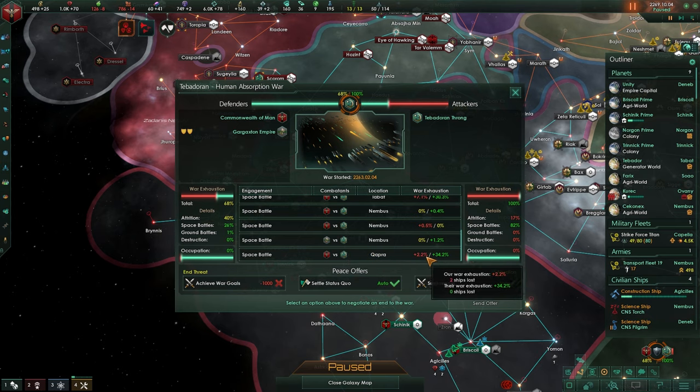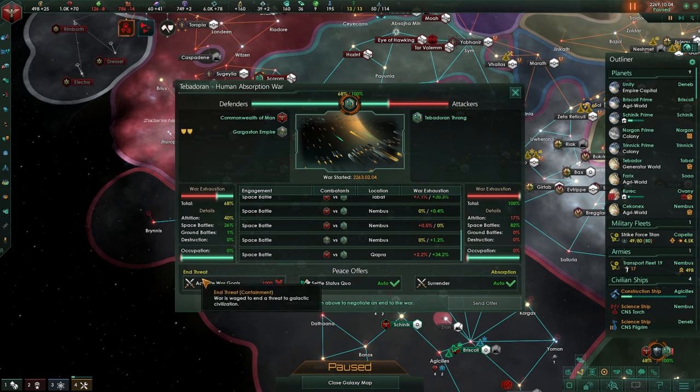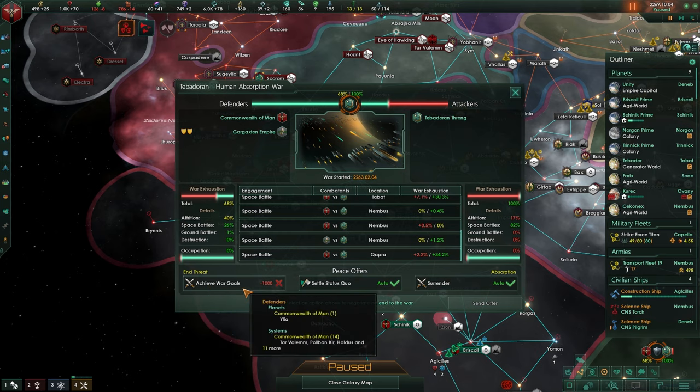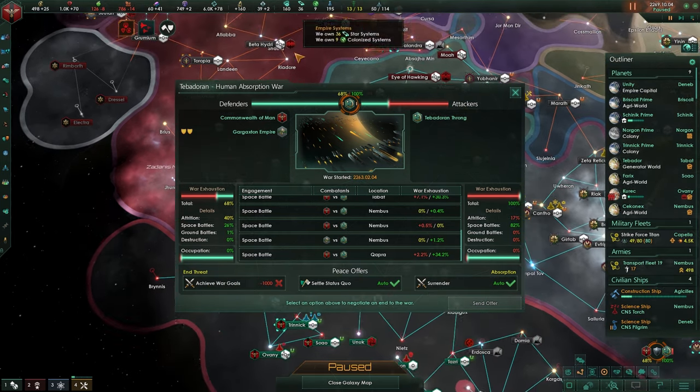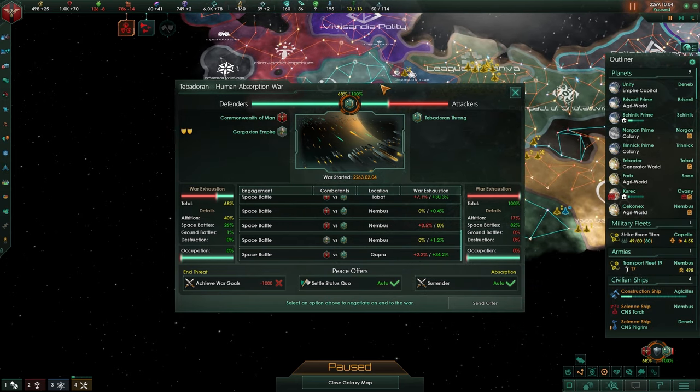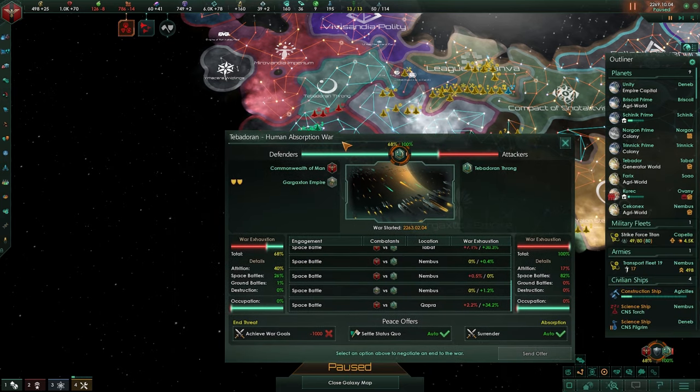I'm not quite sure if this was for them or for us - I think that might be just for them. Your end threat - so your war goal. Now because we are fighting a hive mind, you don't have to set war goals, you don't have to get your claims. But usually if the empire is too strong, you cannot take it over completely. The hive mind is different - if we take all of that territory, it is over.